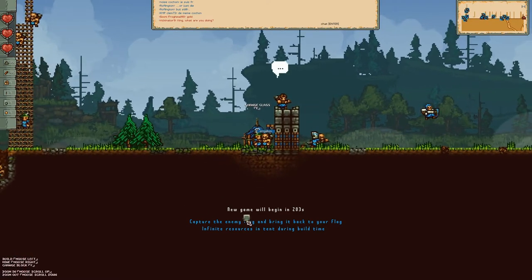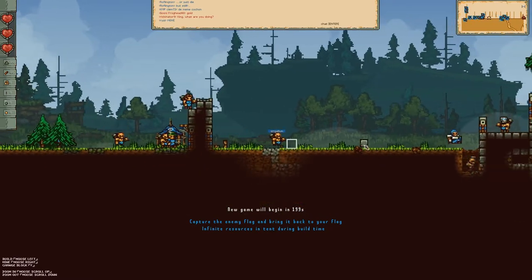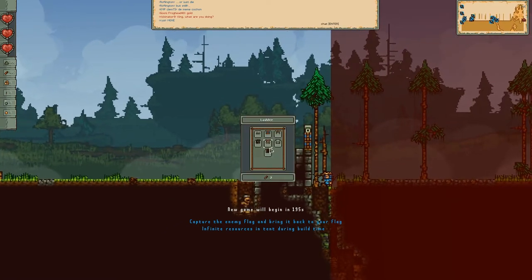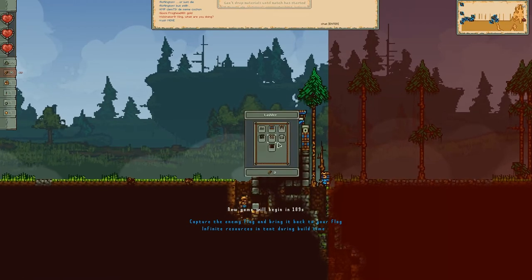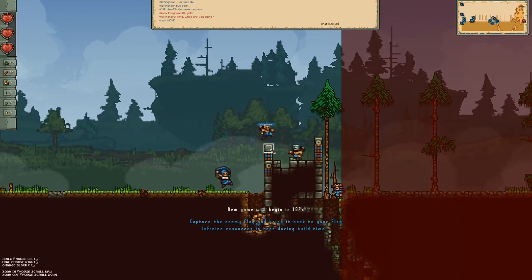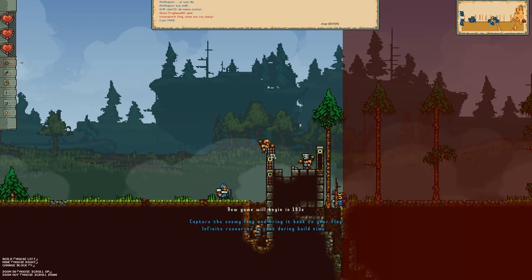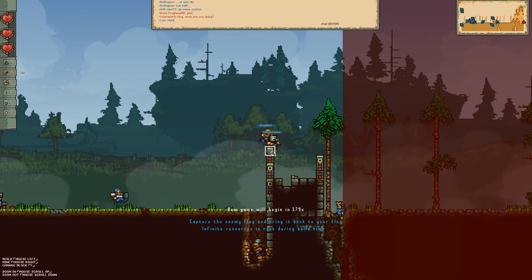In the beginning, the materials are free. Every time you go back to the tent you get reloaded with free materials. So you have to build as much as possible at the start while materials are free. You basically just want to build defense, and the best defense is usually a tower with spike pits in front and behind it.